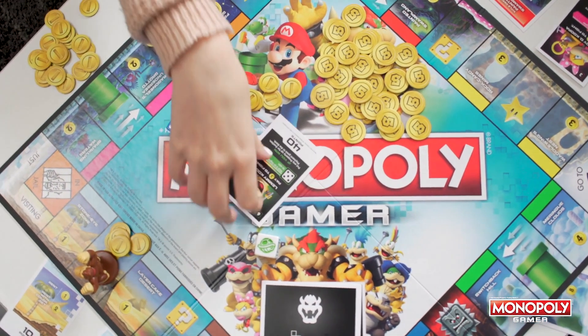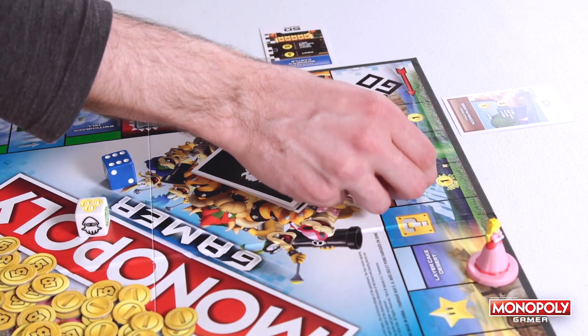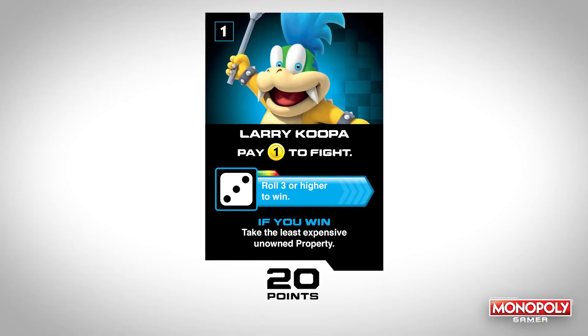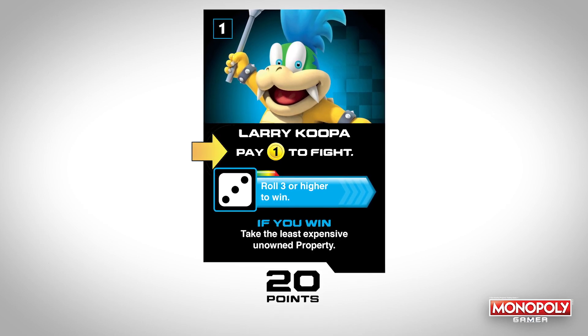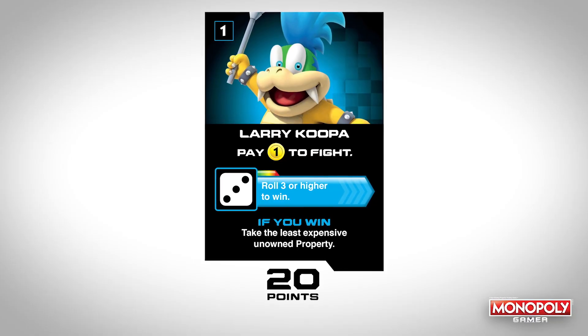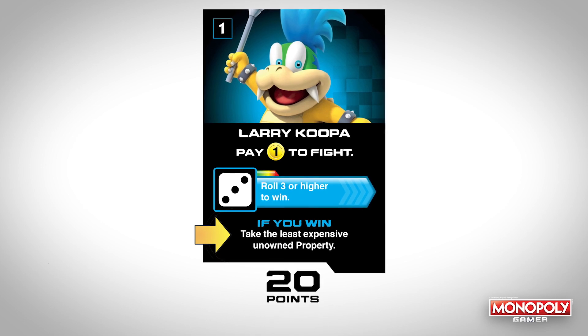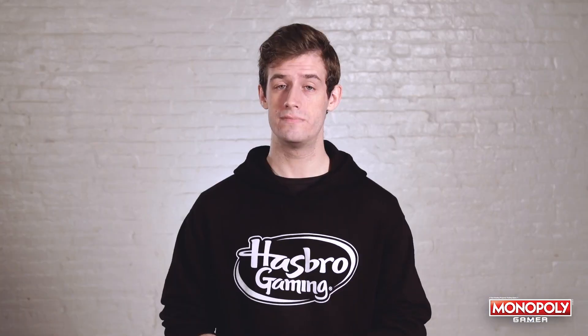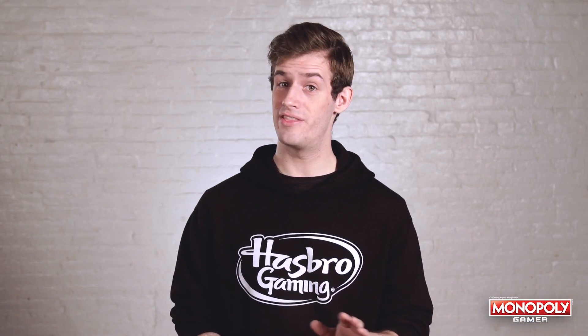Something else that makes Monopoly Gamer different is every time a player passes GO they trigger a boss fight. Beating bosses earns you big points and a prize. If you pass GO at the end of your turn you flip the top boss card. If you want to fight, pay the cost — to fight Larry Koopa you have to pay the bank one coin. Then you get to roll the die; you have to roll a three or higher to beat Larry. If you do, your prize is that you get to take the least expensive unowned property, and you also get to keep the card for points. If you don't beat the boss, the next player can pay and fight the boss if they'd like. Those are the basic differences between Monopoly Gamer and the traditional Monopoly game.